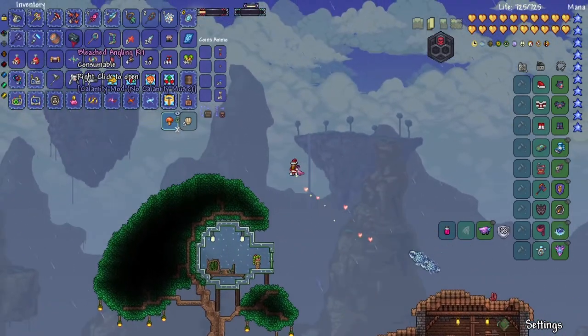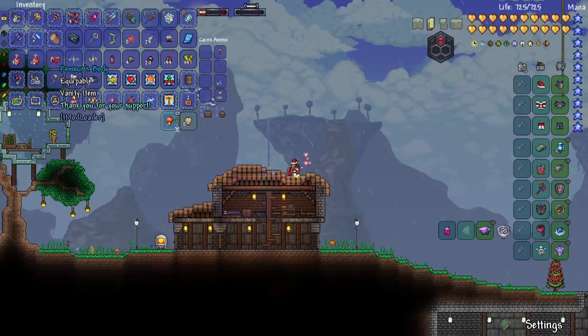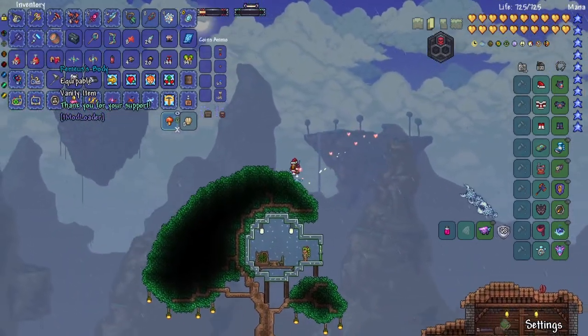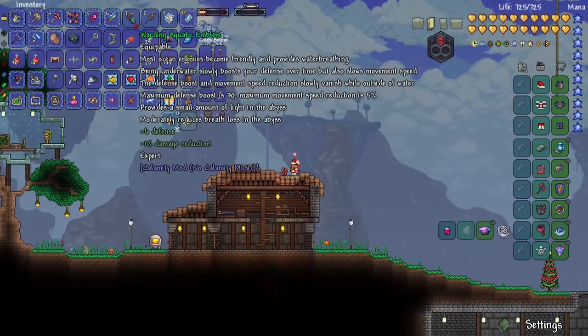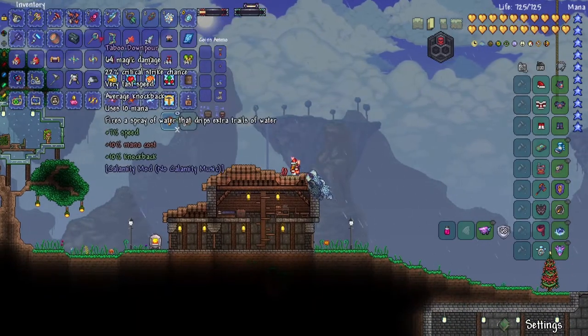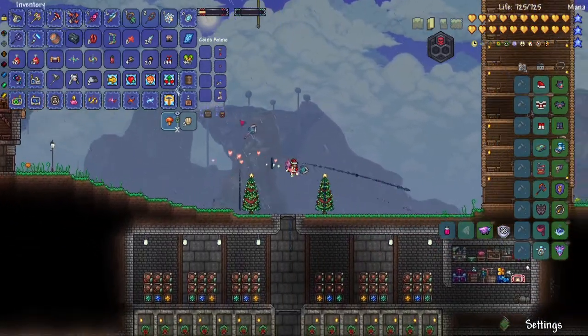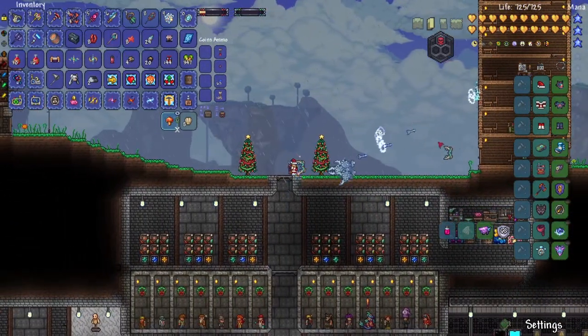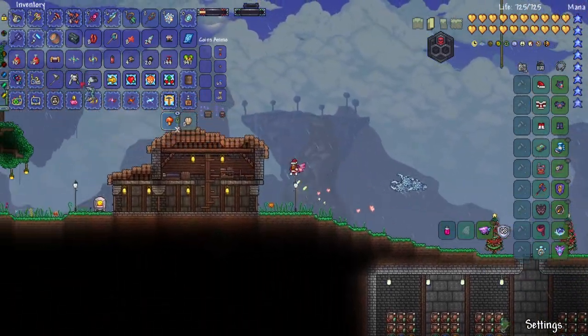I don't think I'm going to really use that. There's an angling kit — right click to open, but I'm not going to open that right now because of full inventory. There's also a vanity item. I got a lot of victory shards as well.